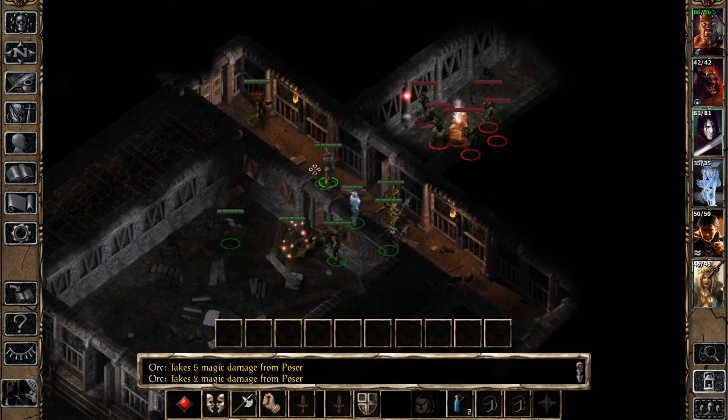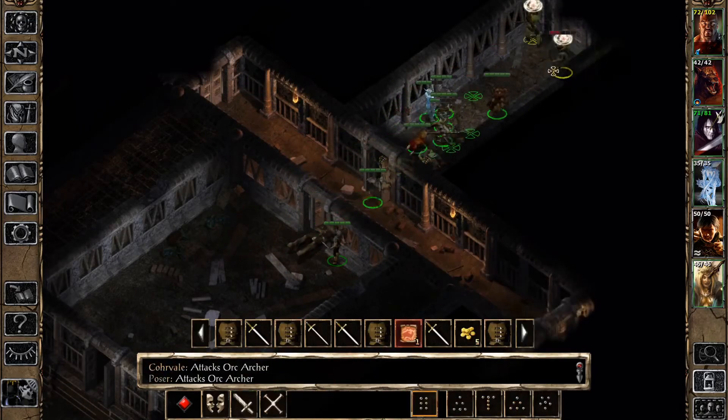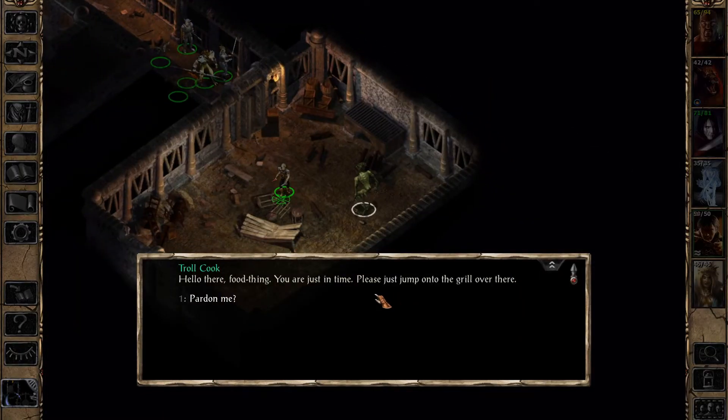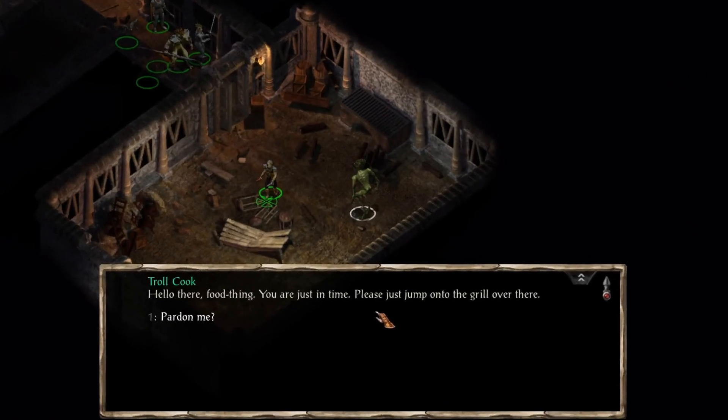A few simple encounters in this corridor later, and we come across yet another reminder that we really aren't ready for this at all — the troll chef. You know things aren't going well when the troll chef is the threat.